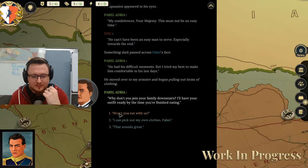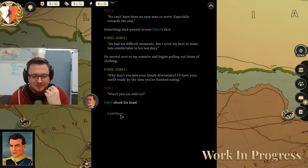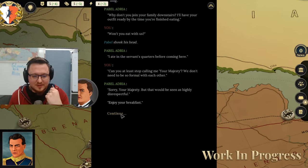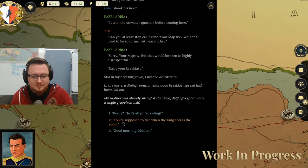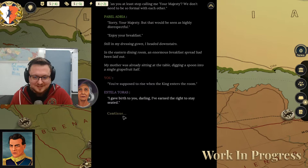'He can't have been an easy man to serve, especially towards the end.' Something dark passed across Pavel's face. 'He had his difficult moments, but I tried my best to make him comfortable in his last days.' He moved over to my armory and began pulling out items of clothing. 'Why don't you join your family downstairs? I'll have your outfit ready by the time you've finished eating.' 'Won't you eat with us?' Pavel shook his head: 'I ate in the servant's quarters before coming here.' 'Can you at least stop calling me your majesty? We don't need to be formal.' 'Sorry, your majesty, but that would be slightly disrespectful. Enjoy your breakfast.' Still in my dressing gown, I headed downstairs. In the eastern dining room, an enormous breakfast spread had been laid out.